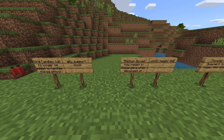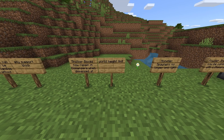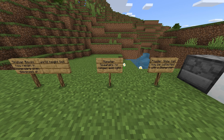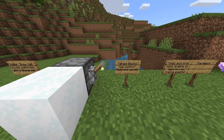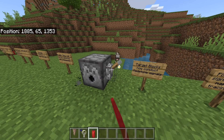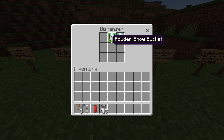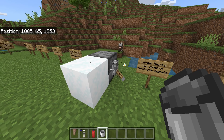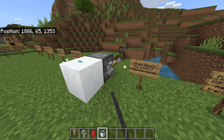Shulker boxes now remain in dispensers when dispensed at the world height limit. Monster spawners no longer emit light. Powdered snow can now be collected with a dispenser — you need a bucket for this. You dispense it, it goes in, dispense again to get the empty bucket back. You will need a bucket to do this otherwise it's not going to work.